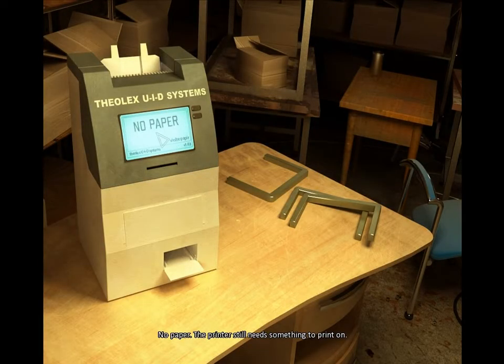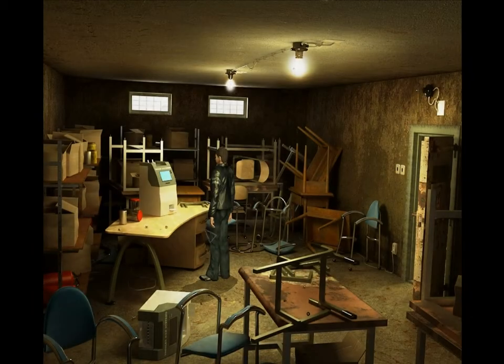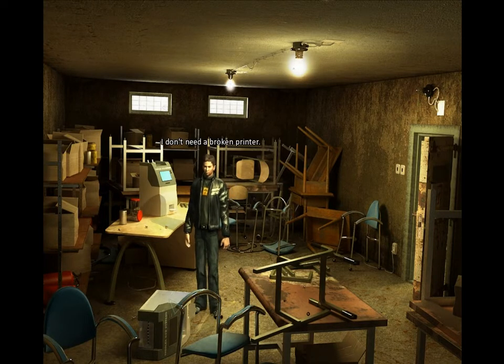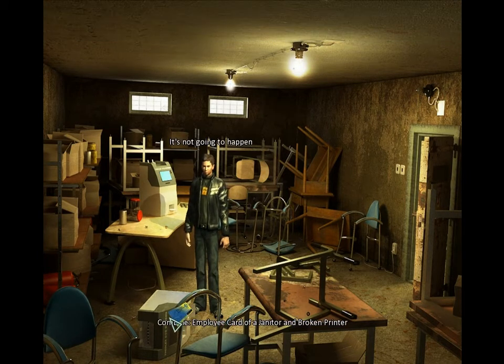No paper. The printer still needs something to print on — it probably can't be just ordinary paper. It must be the kind used for the access cards. There's a TVD disk slot, probably for the data, but there's no disk inside. First things first, I need to find printer paper. Perhaps there's some in here, in this broken one. I don't need a broken printer. Can I use these old employee cards maybe? That's just not going to work. There's got to be some paper in this room somewhere.